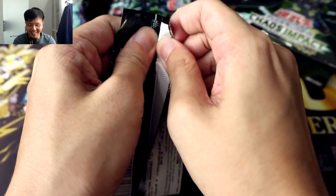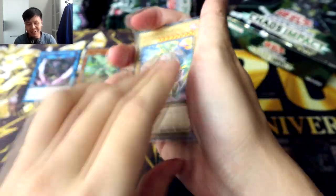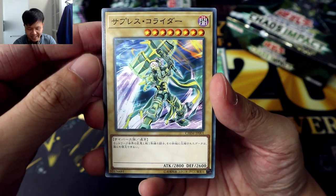I forgot that Tieny was even a thing. I'm sorry to you guys who are actually really interested in Tieny or playing it, but I feel like it's kind of a forgettable archetype. And we've got a normal monster here — Suppressed Collider — wow, that's pretty nice. Cybers as well, and Marine Says Sea Angel.